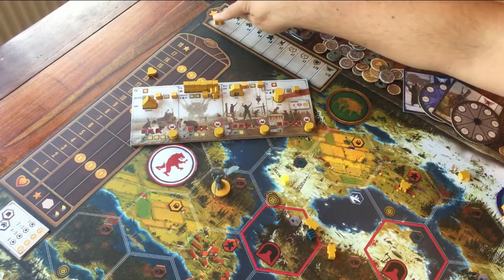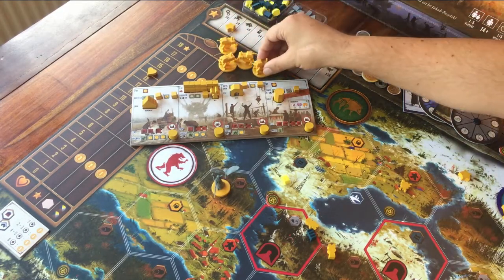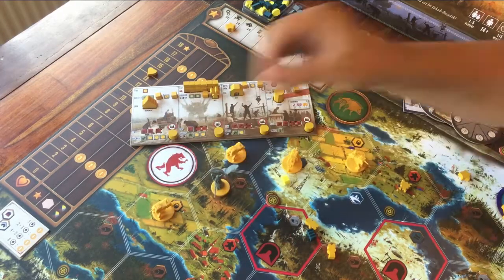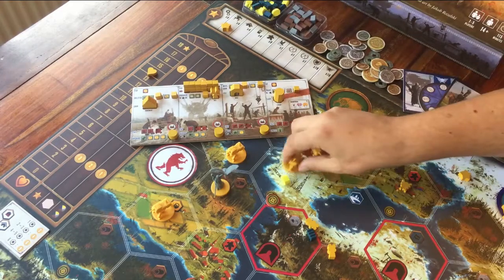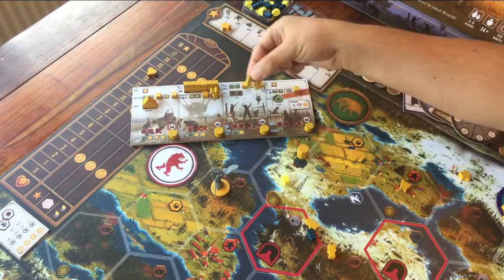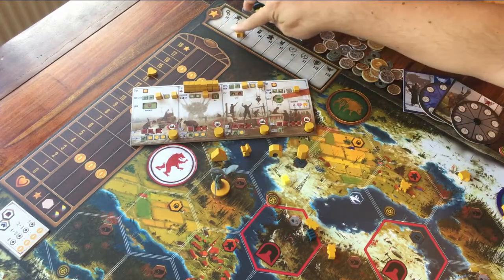This next one is for mechs. Each player has 4 of these plastic mech figures in their own player colour. As soon as you have placed all four of your mechs on the game board, you can put your star on this space. Then, buildings — each player has 4 buildings in their own colour. As soon as you have placed all four buildings on the game board, you can place your star here.